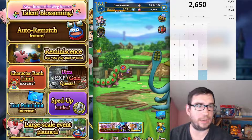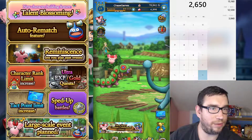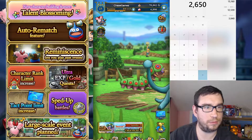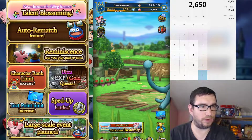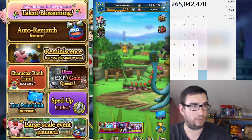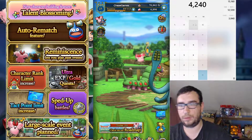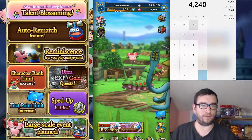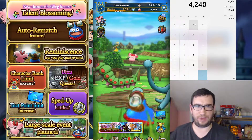Alright, so I'm at 6,890 now. It's 2,650. Let's see — 4,240. What did I say? 4,240, right? So 4,240 gems from the Twitter prizes and other sources within the last five days.